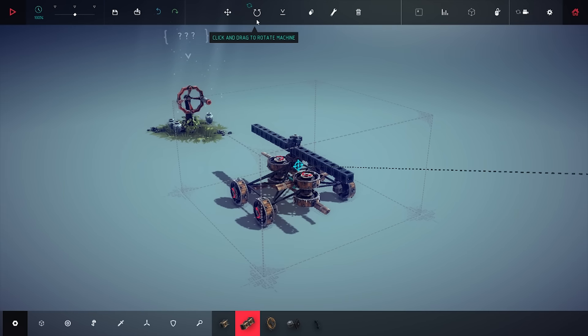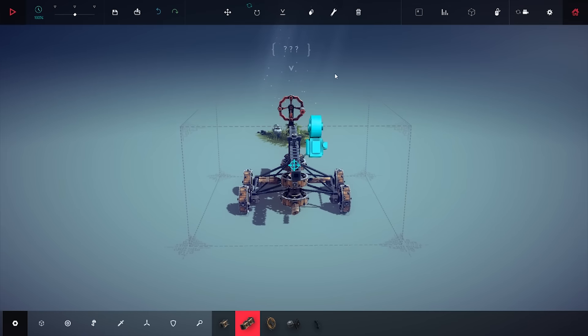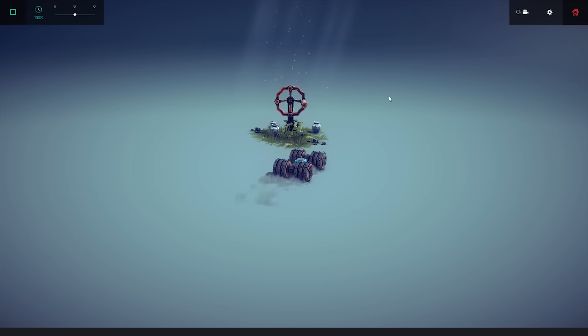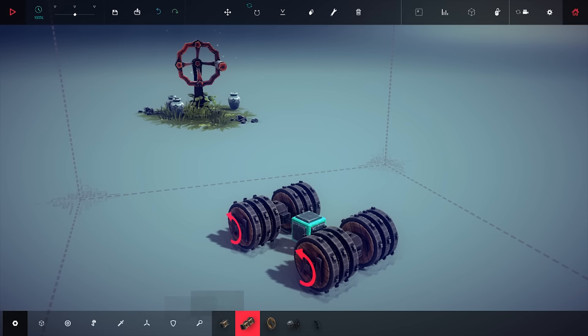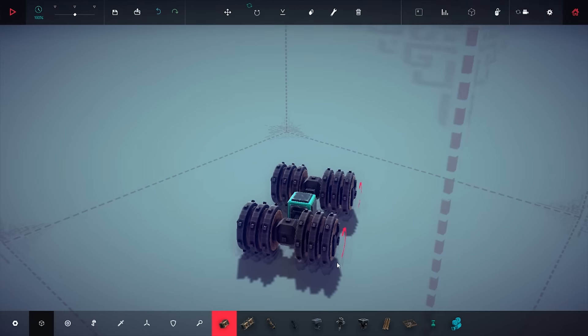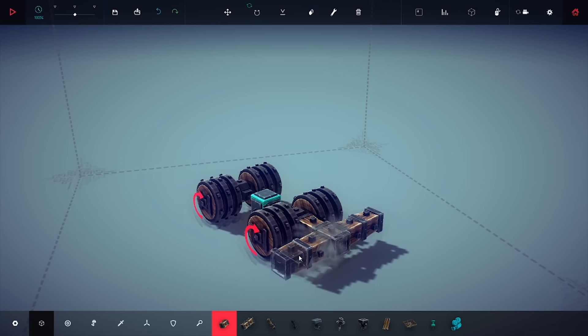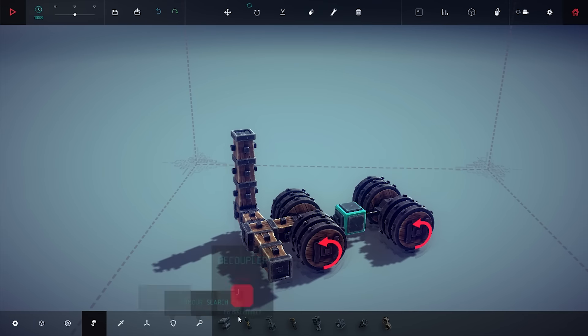Okay let's see here — we need to save this thing because I want to... let's name it 12. We can't have this vehicle. Load car. Good. I saw an interesting solution for this level on Reddit I think, and I want to see if I can recreate it. It was using two water cannons I think, or something like that.